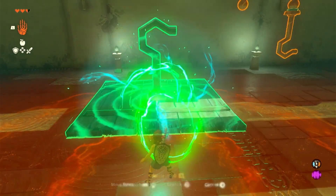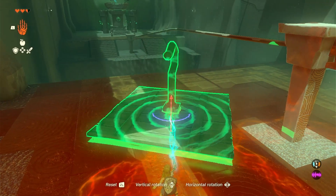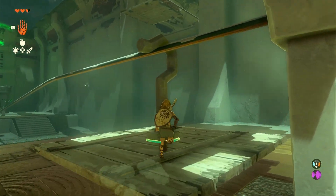Now pick up your creation and turn to the right. Hook your creation onto the zip wire as far back as you can. Then jump on the platform before it slides away.